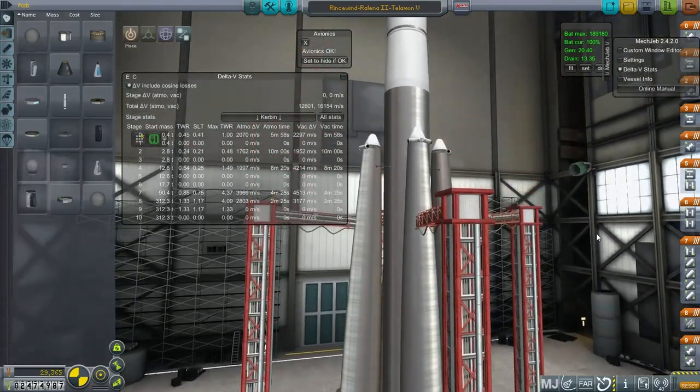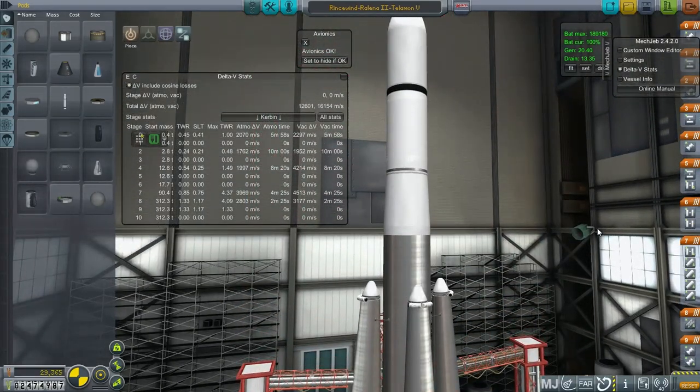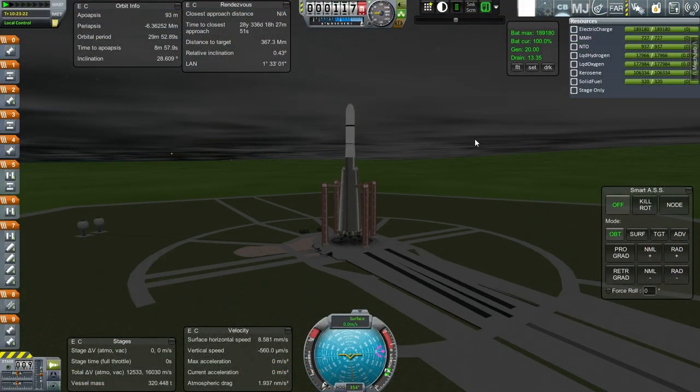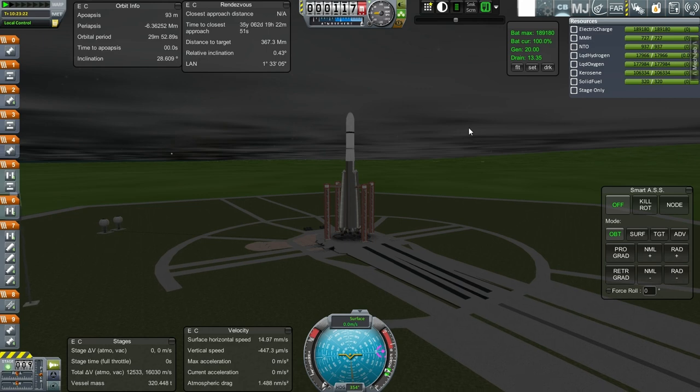Let's just take it out of the launch pad and see if it works. It is a nighttime launch, of course, because we're still in the same time of year. In a different time of year, if we sort of time warped half a year, it'd be a daytime launch because the relative position of the sun would be kinder to us.